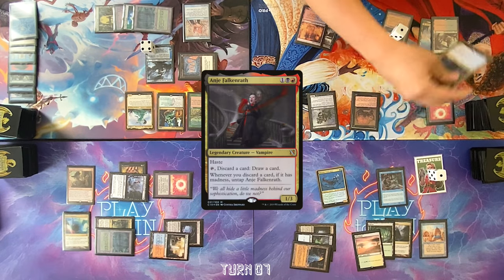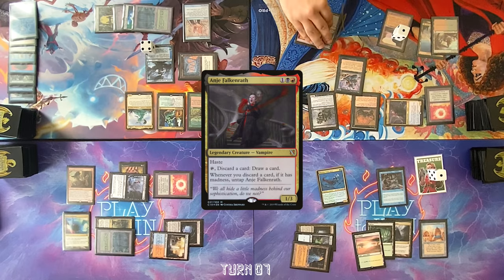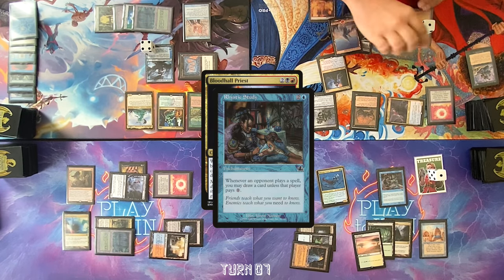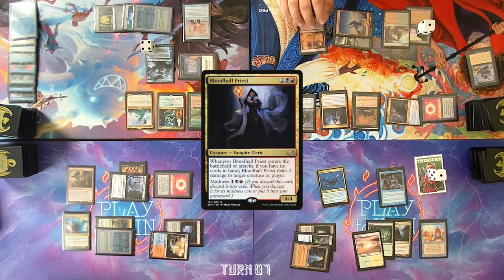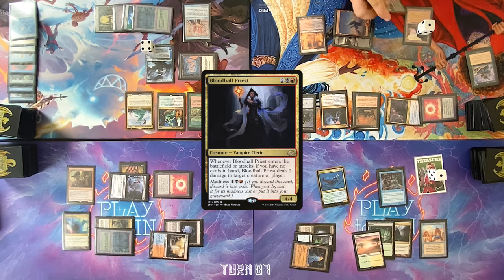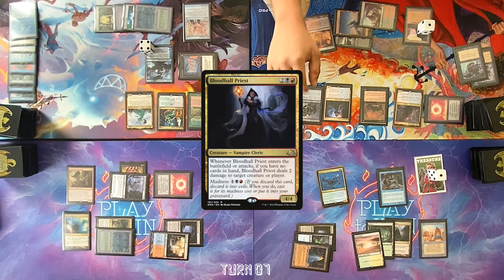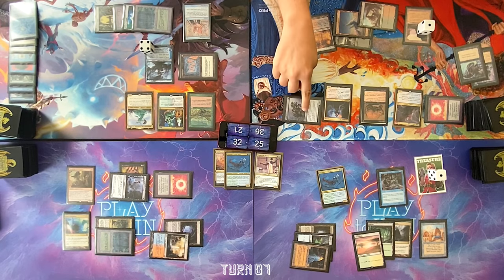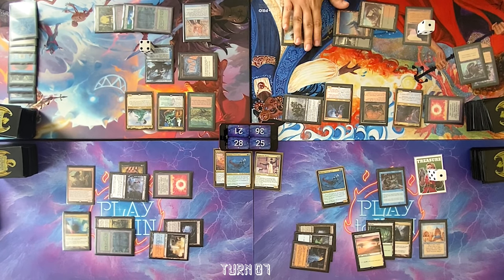I'll keep that, draw. Activate Anya, discarding Psychotic Haze — untap Anya. Draw card. Activate Anya — Blood Hall Priest. Two damage to any target if you have no cards in hand. With it on the stack, I will cast a black-red spell. Deal two damage to you, Tyler. Draw card. Untap Bonder. Go to combat, attack Dylan for four. Play my land for turn, pass. End the turn — Thrasios activation, keep Tainted Pact.